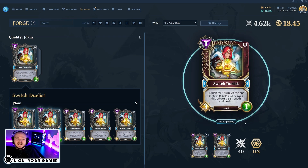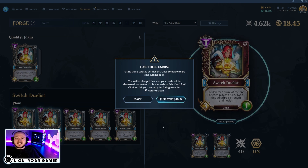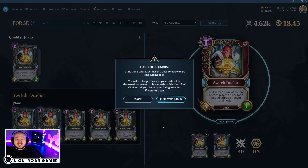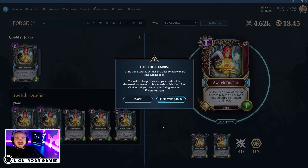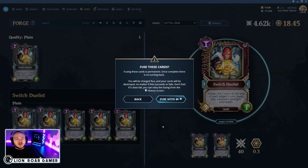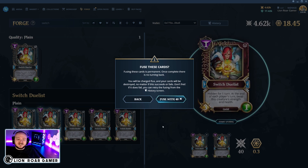Let's go ahead and fuse Switch Duelist so I can show you what that's like. A warning does come up saying that this is permanent — it's actually going to take the plain cards out of your collection, and then it's going to take a moment to fuse the NFT. It says you're going to lose the cards even if the minting fails, which is kind of a bummer, but they do have a way around that. If you click on the history screen, you can try again if it does fail.